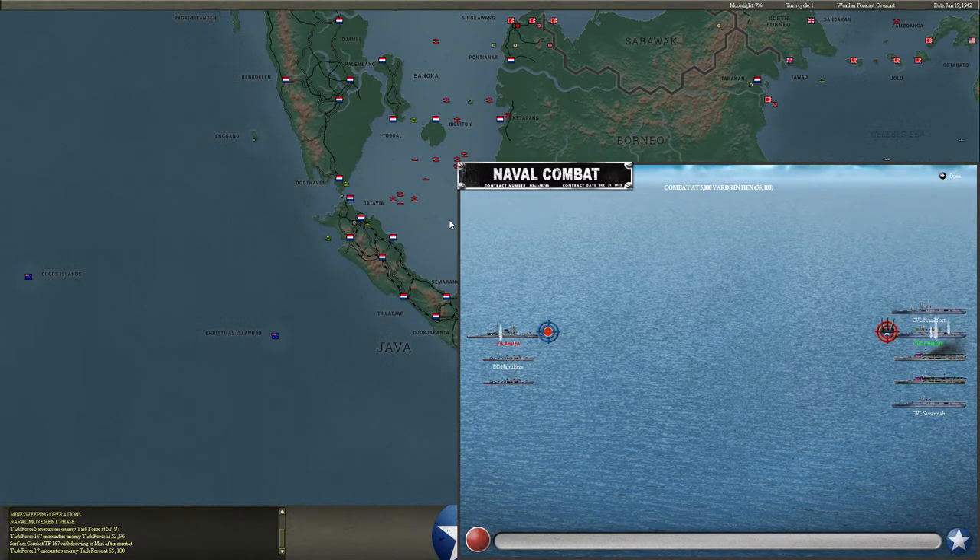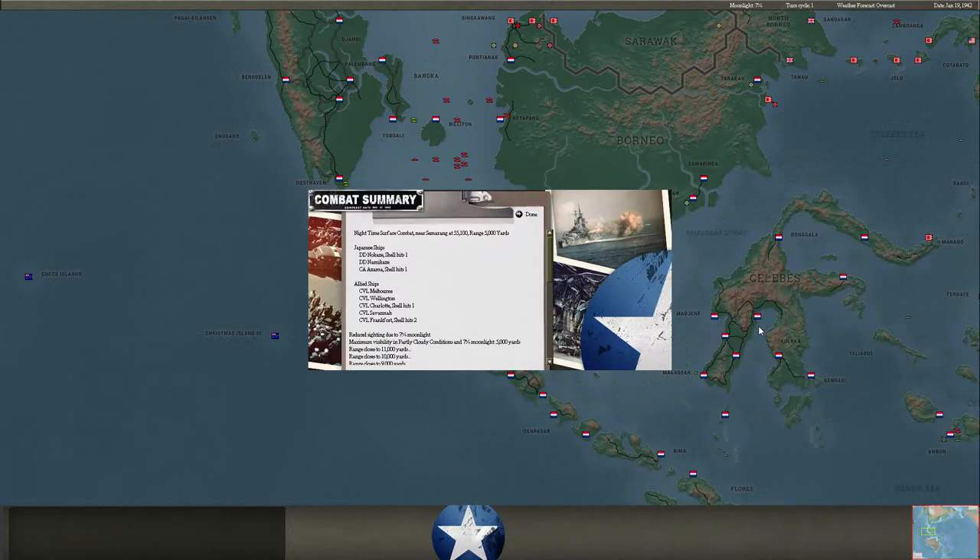Heavy cruiser task force finds the remaining flight deck cruisers. Hopefully we can get some hits on these. Looks like the Frankfort is still in trouble. These are not as helpless as normal carriers - they do have all their frontal guns, so they can still do some good damage. And I'm not able to put the coffin on any of them. Really frustrating that we're not able to sink anything.